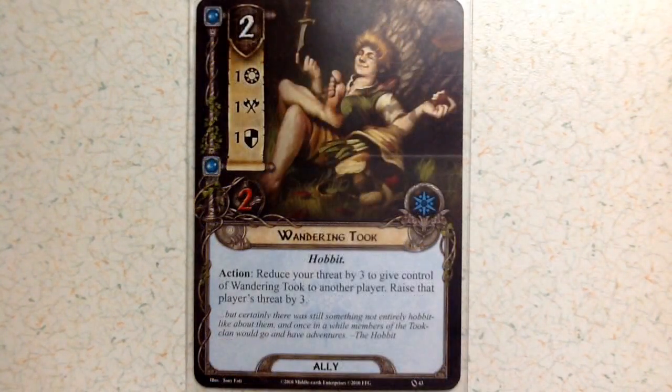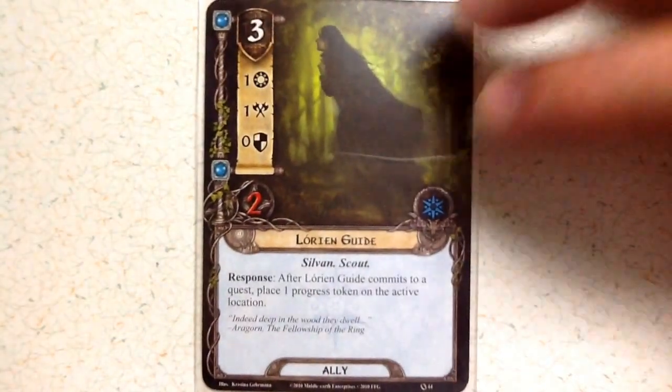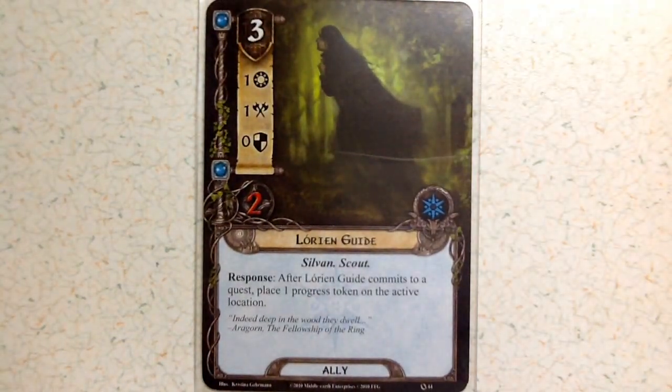Now let's look at the Spirit deck ally cards. You'll have a total of seven ally cards with the Spirit deck, the lowest total allies of any deck in the base set. First is the Wandering Took at cost two, one willpower, one attack, one defense, and two health. His action: reduce your threat by three to give control of Wandering Took to another player, raising that player's threat by three. You get two of those in the base set.